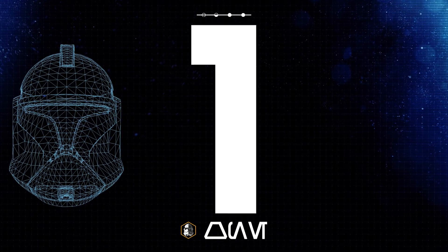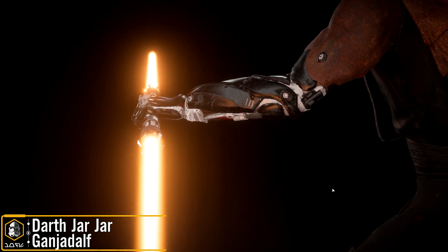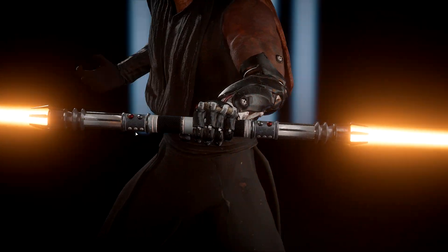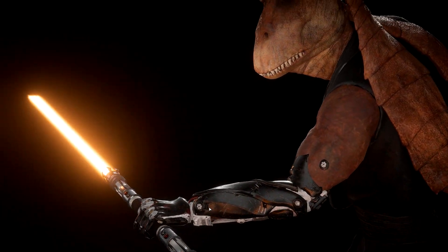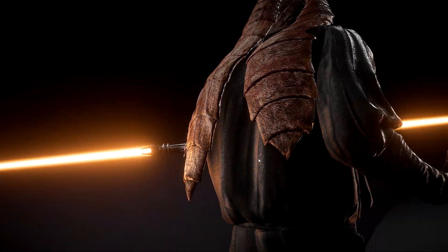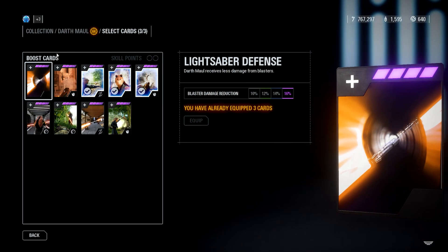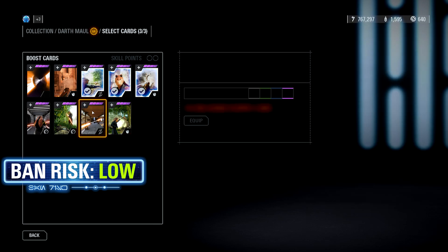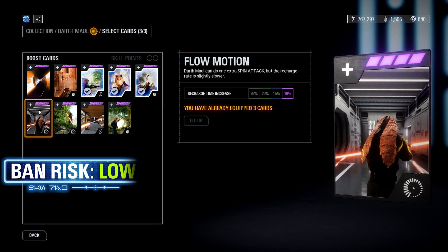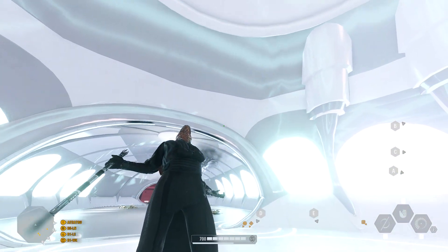The winner of this top 5 mods of the week episode is the Darth Jar Jar mod, which replaces Darth Maul with Darth Jar Jar. It has a really scary but well-modelled character model, a custom portrait image for the collection and respawn menus, custom star card images, a custom lightsaber hilt with a differently coloured blade, and a bunch of voice lines and emotes.